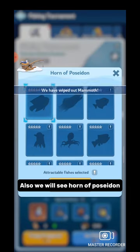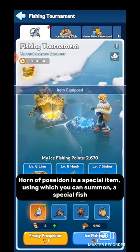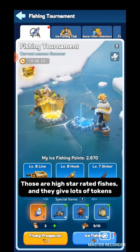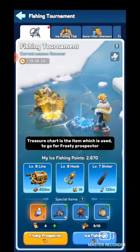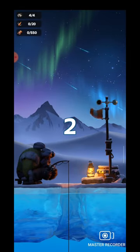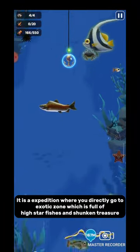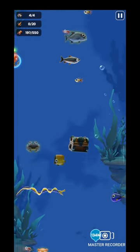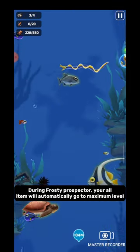Also we will see the Horn of Poseidon. Horn of Poseidon is a special item using which you can summon a special fish. Those are high star rated fishes and they give lots of tokens. Also in this summer season, you will get a treasure chart daily. The treasure chart is the item used to go for Frosty Prospector. Frosty Prospector is the expedition where you directly go to the exotic zone, which is full of high star fishes and sunken treasure. During Frosty Prospector, all your items will automatically go to maximum level.